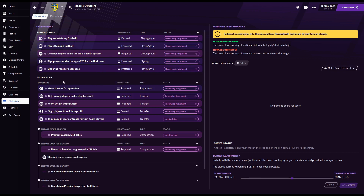The club culture tells you what they expect from you long-term: the five-year plan is to grow the club's reputation, sign young players to develop for a profit, work within the wage budget, sign players to sell for a profit, and offer minimum three-year contracts for first-team players. The expectation for this season is to finish mid-table. Now we know what we're expected to do — this is a good time to start thinking tactically.